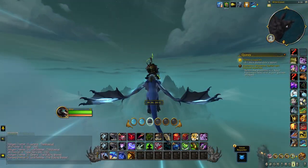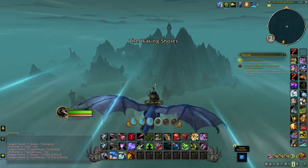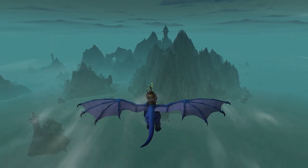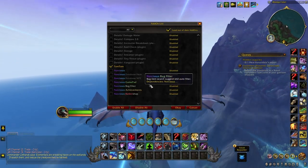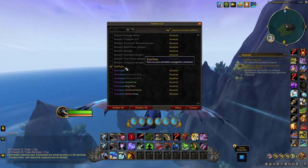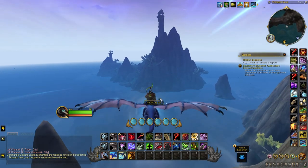Now that we know what our new talents do, let's go get our hands on the new glyphs from the Forbidden Reach. These ones are actually relatively easy to find and I found them basically by just circling the zone, though there is one that I just could not find for the life of me, so stay tuned for that. I'd recommend getting the add-on TomTom as I'll be giving you guys the exact coordinates of where these glyphs are, as well as showing you where they are on the map, just to make sure you don't get lost.